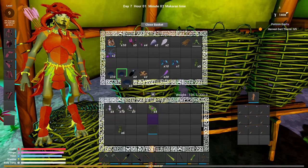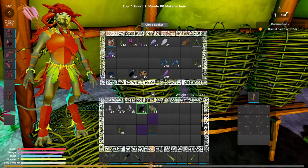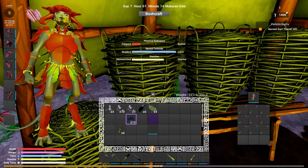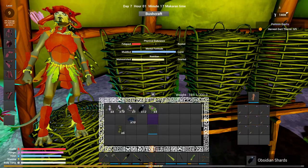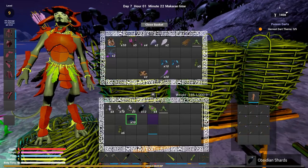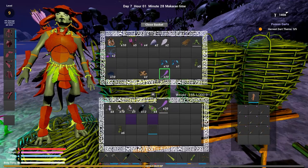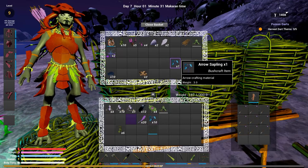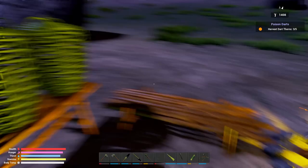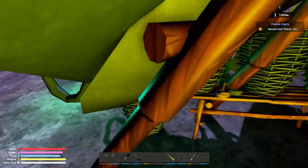I'm going to have to make shards. Let's go ahead and make those. I do that all the time. Cordage, house - drop that. Whoa, whoa, whoa.